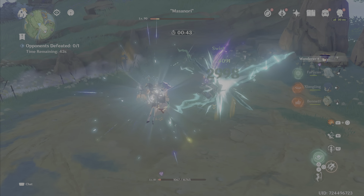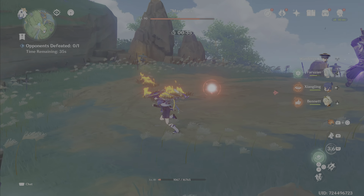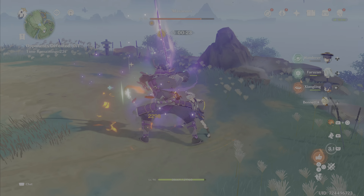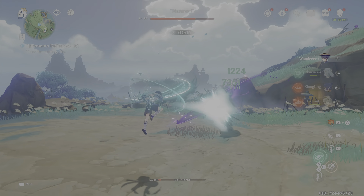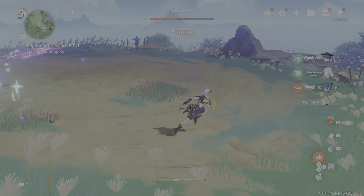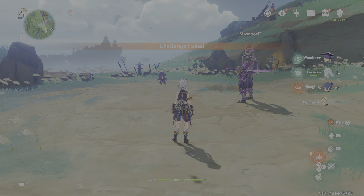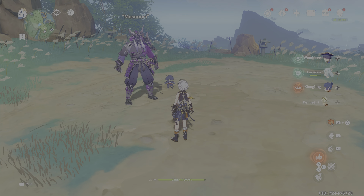With the Pyro symbol active after the charge attack, we're seeing around 7,300 on normal attacks. There was one hit at 10,000 which seems like an outlier. So we're consistently at about 7,300 — another increase of roughly 1,000 over not using Pyro. That's the 30% attack buff from the Pyro swirl absorption.